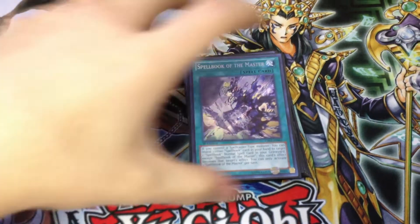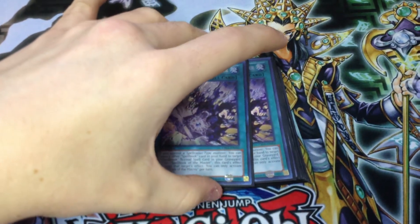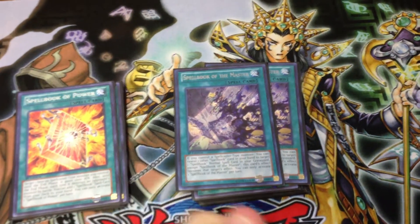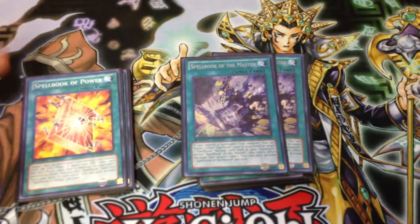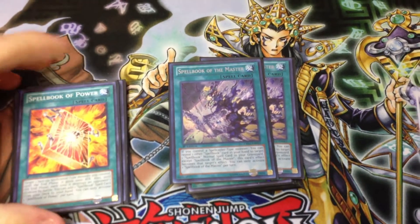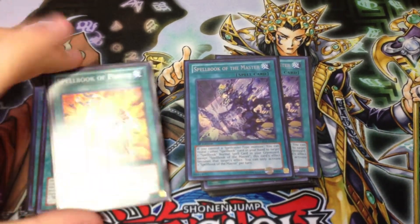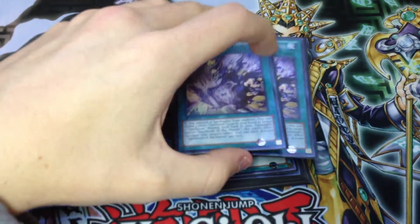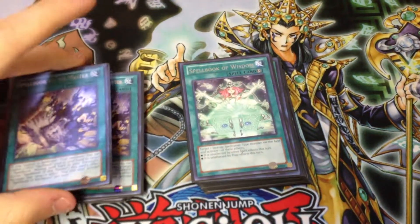Got two Spellbook of the Master. I play two of them because it lets you recycle any other card in the deck with Eternity, lets you double search with Secrets, and lets you give a monster 2,000 attack with Power. It's a very good card overall and gives the deck a lot more options than you would have otherwise.